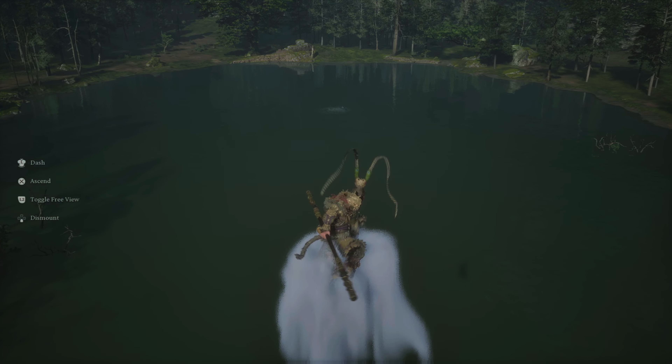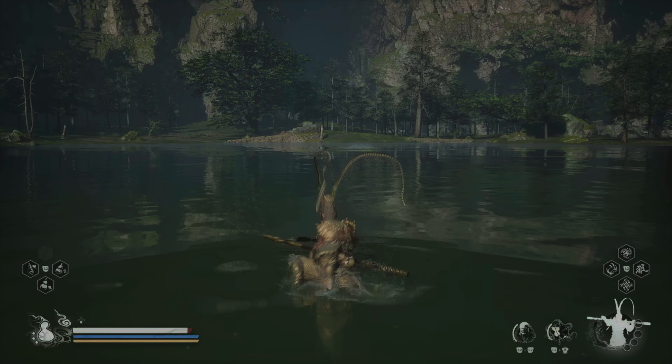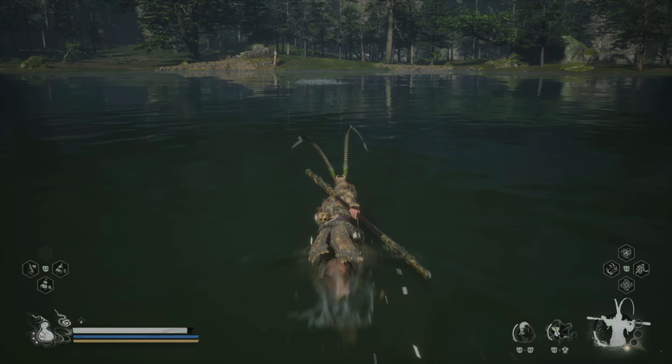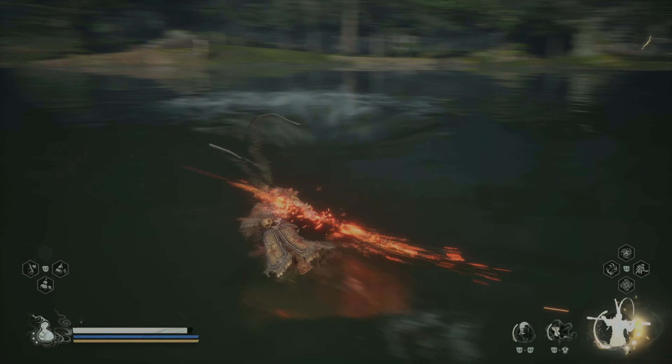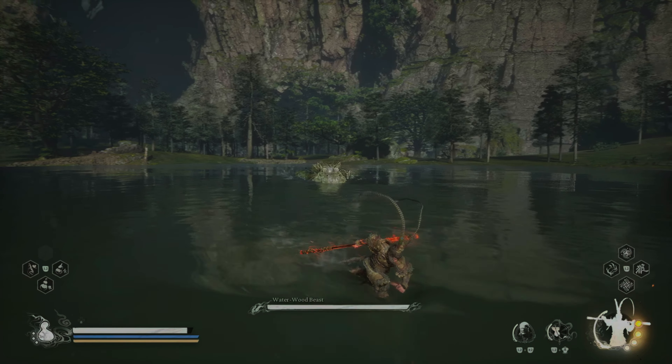If you take from the Mantis Catching Swamp, turn back and come to this area, you will find some bubbling on the water — this is where he is hiding. Just approach the bubbling and he will come out. I suggest you charge your heavy as you approach and then release for that nice chunk of damage right from the start. One quarter of his health is already gone.